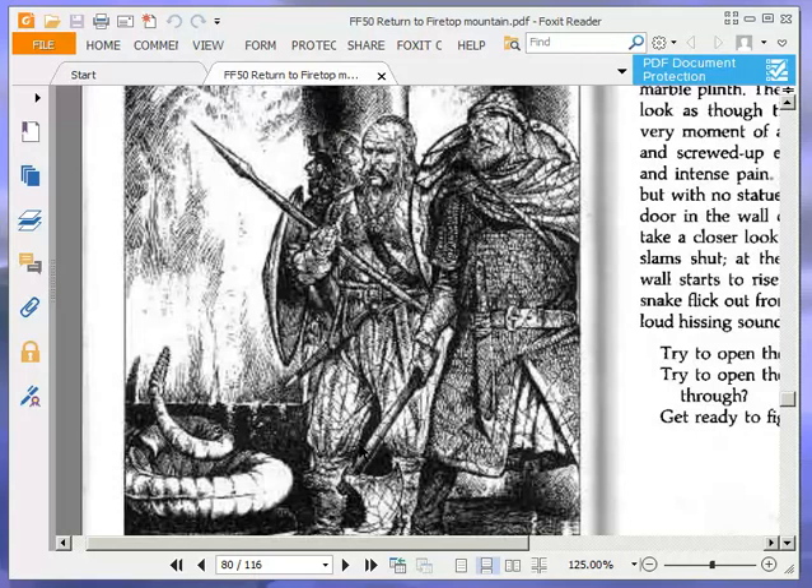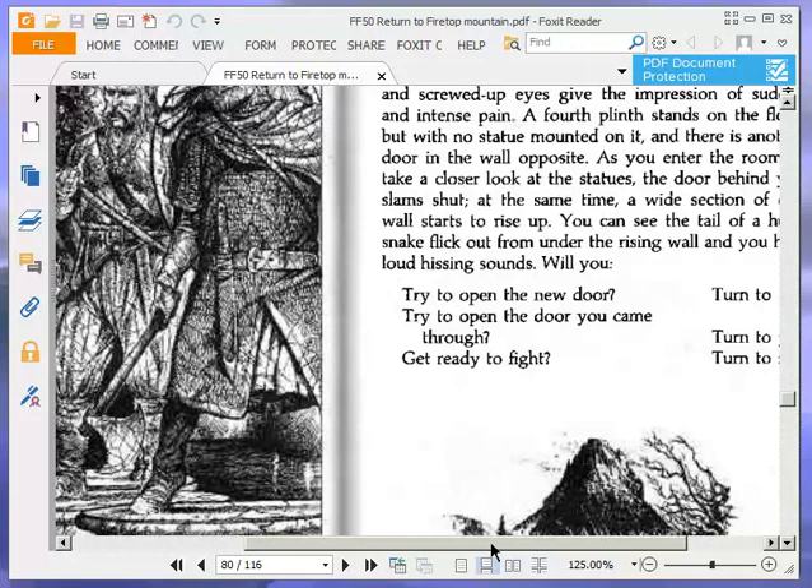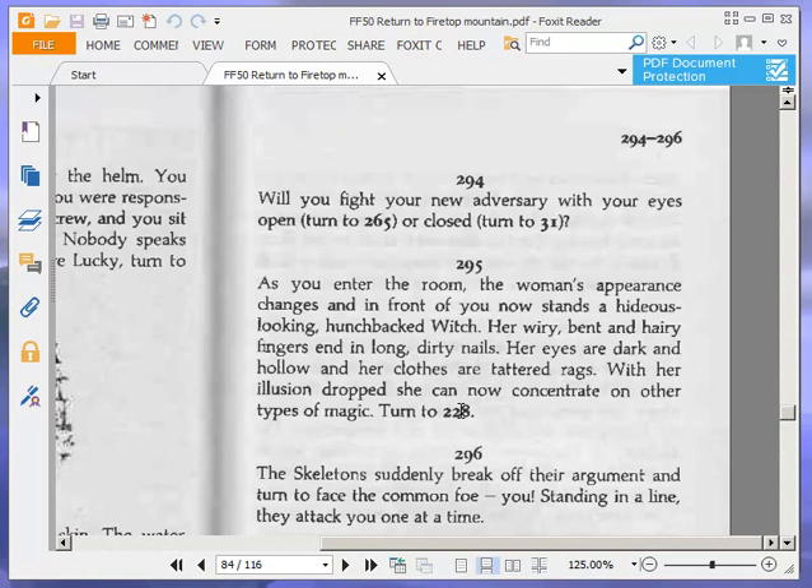Let's have a quick look at this picture. Pretty nasty — looks like a rattlesnake. We are going to get ready to fight, turn to 294. Will you fight your new adversary with your eyes open, turn to 265, or closed, turn to 31? Well, it's a bit like the Gorgon, isn't it — Medusa the Gorgon — because of the statues and everything. So we're going to fight with our eyes closed. Turn to 31.